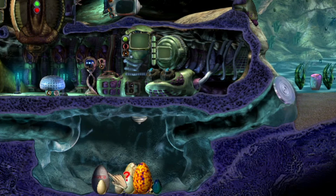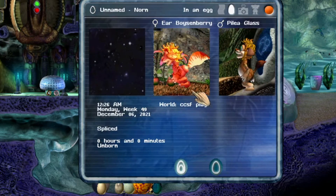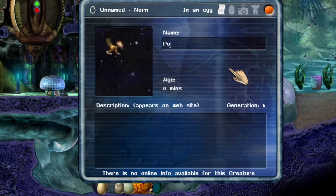Creature Egg History is a mod that brings up the history of the creature inside the egg when you right-click it in help mode. This way you can see the parents of the creature, the species, and even give it a name in advance if you want.